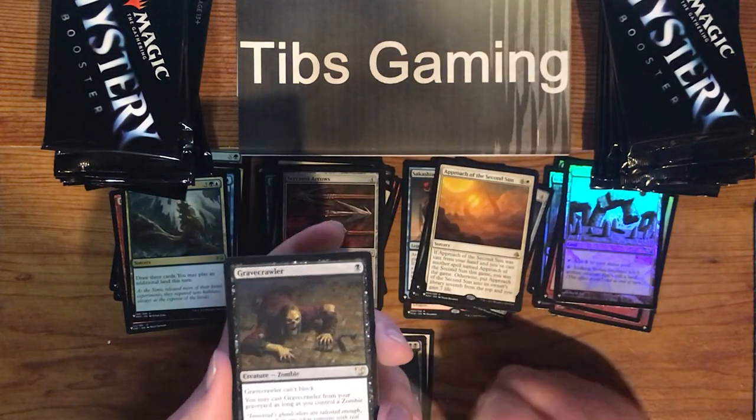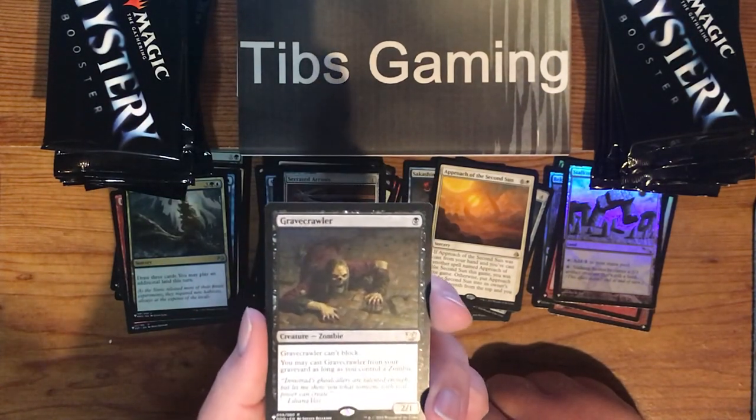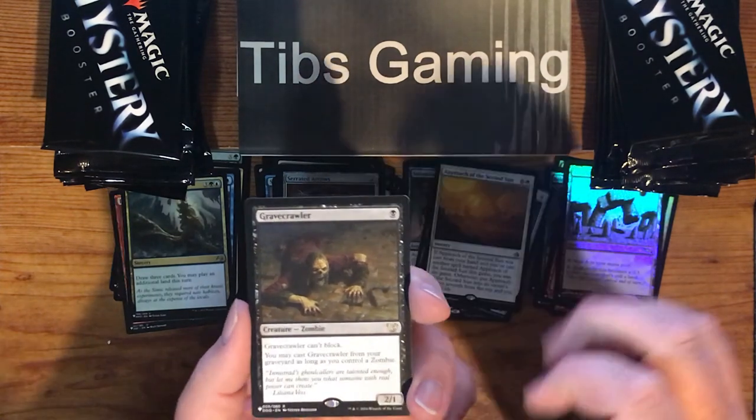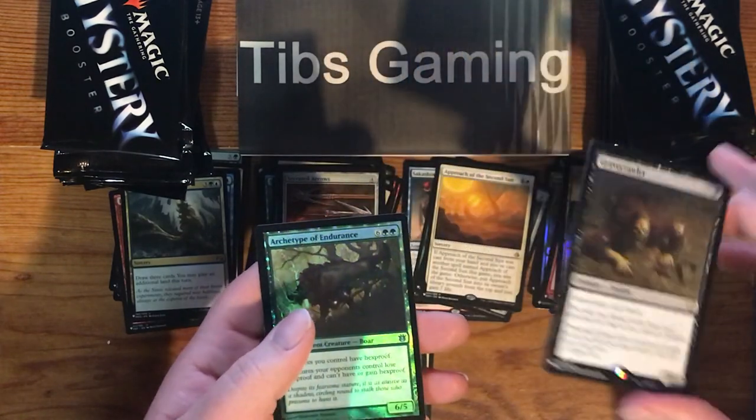We've got a Gravecrawler — also from a dual deck. One black for a 2-1 Zombie. Can't block. You may cast it from your graveyard as long as you control a zombie. Nice recurrable creature there.